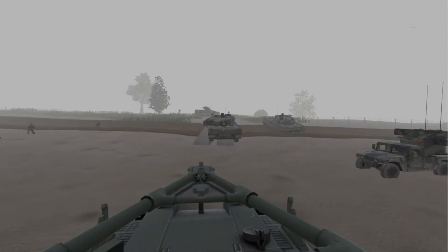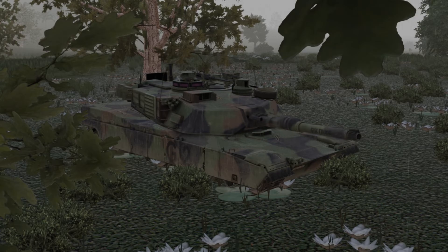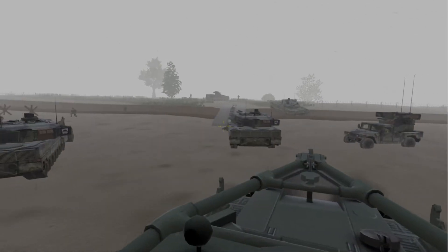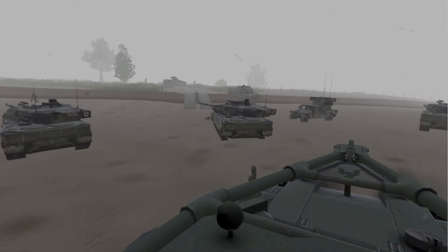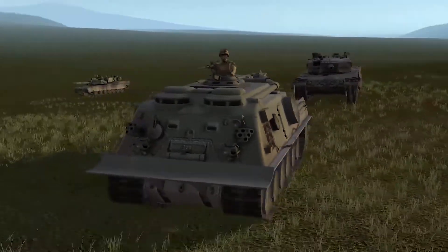In Steel Beasts, there are situations where a vehicle may get bogged down in terrain with low traction or where the drag exceeds the traction, or where a tank has lost mobility due to minor damage, or even major damage that has caused the tank to lose power to move on its own. As a result, you will need to know how to tow a tank out of danger in extreme cases, or in less extreme circumstances, recover it to a point where it can be repaired and regain usefulness in the mission.